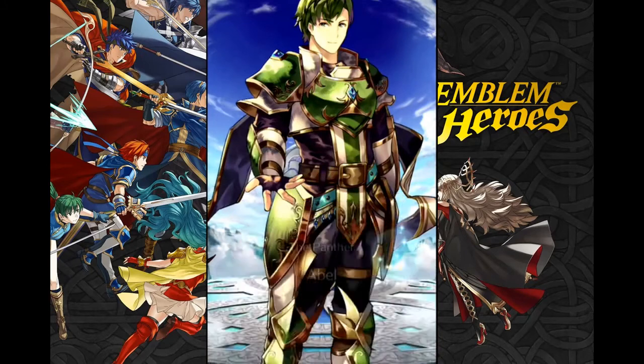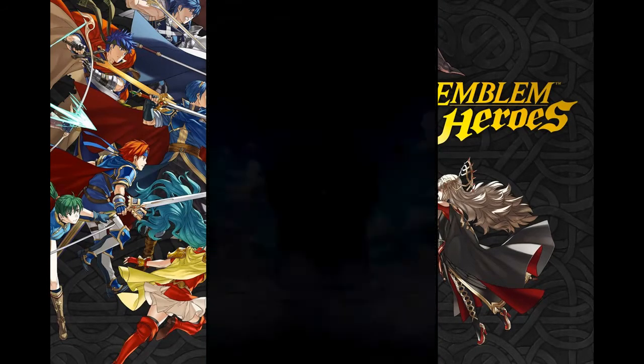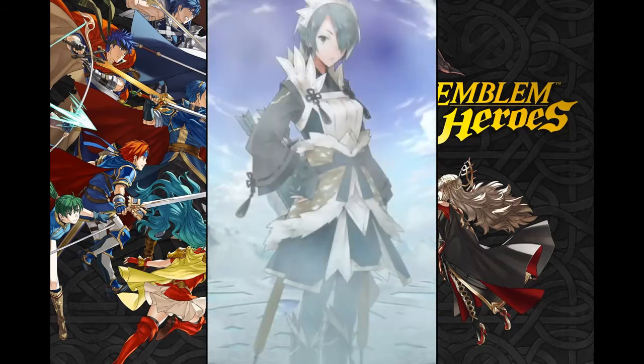Of course, you'll be battling with a desire sensor to actually get those blue orbs to spawn, and it's also possible that you'll never get the unit you want. But there are a few mechanics in place to stop that from happening. Still, it is possible for units to completely evade you — I'm a day one player and I still don't have base Lucina, who is a launch focus unit.